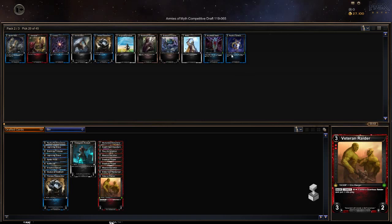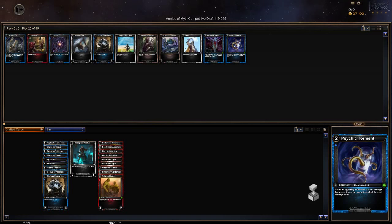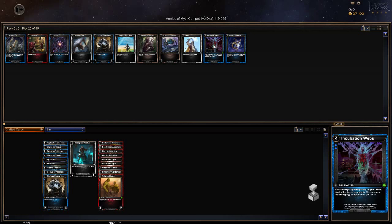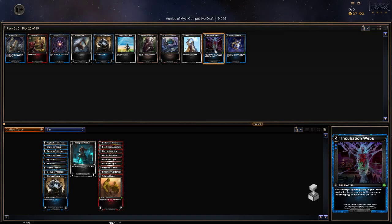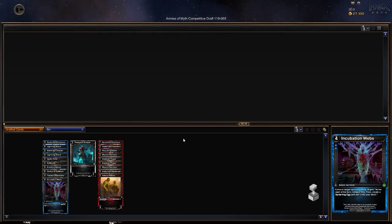I guess I'm slowing everything down by waiting. When opposing champions are dealt damage, bear a card from target deck for each damage dealt. Exhaust target opposing troop — at the start of the turn exhaust this, they create a spiderling egg and put it into your deck. Okay, Incubation Webs is going to play along well with us. We'll take it — looks like we're going blue spiders.